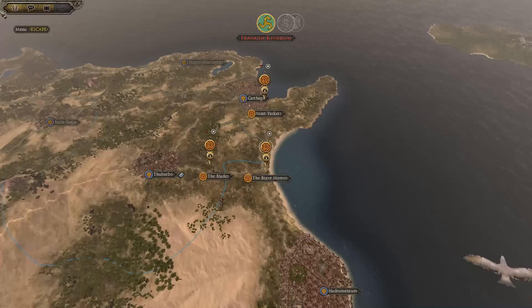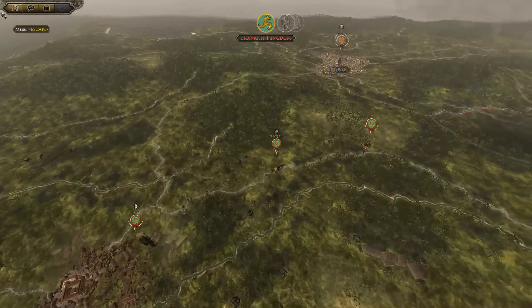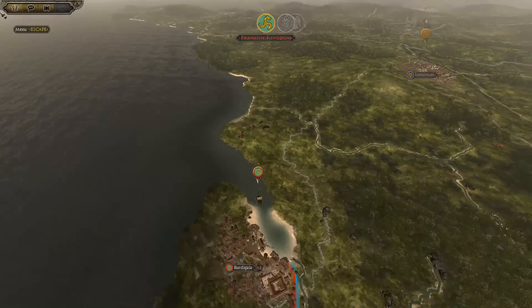We didn't want to sail them there because obviously we want them to keep encamping so they can generate that growth. Because once this free army expires, we want it to be able to at least pay for the general. Whilst we can afford buildings, it needs some degree of growth.